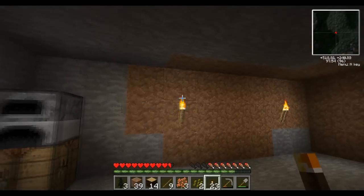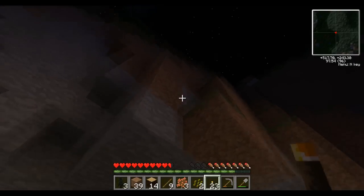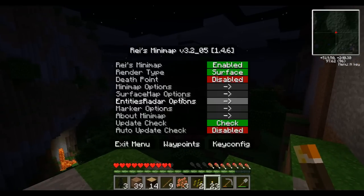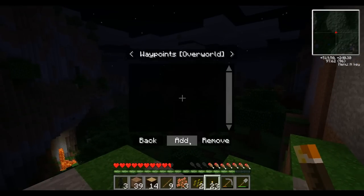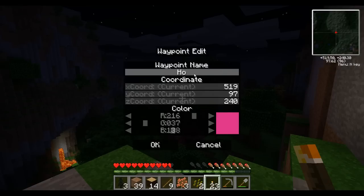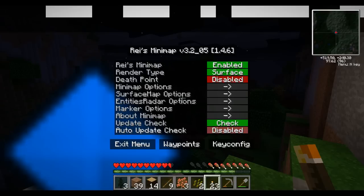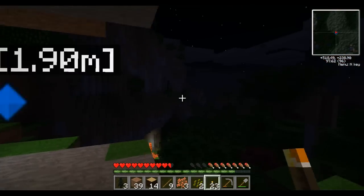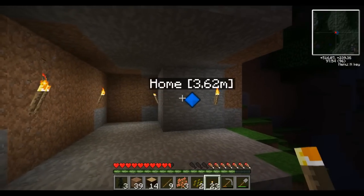I've set up a little camp here, just inside the mountain — a little hobbit hole with a nice view. I'm going to press N on my keypad to go to waypoints, add a waypoint, set the name as Home, and set it to a nice tinge of blue. We've got home there now — it just tracks you wherever you move.